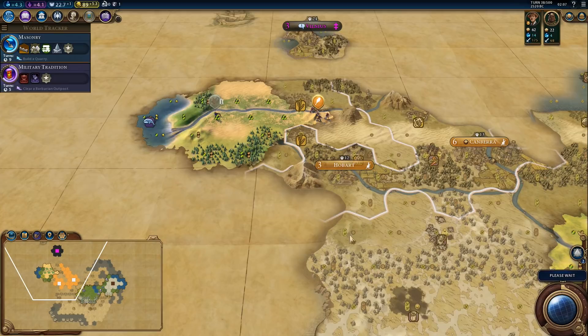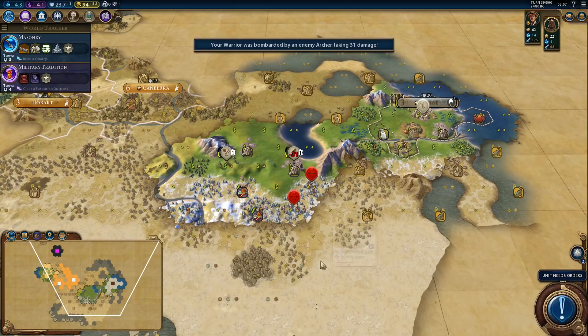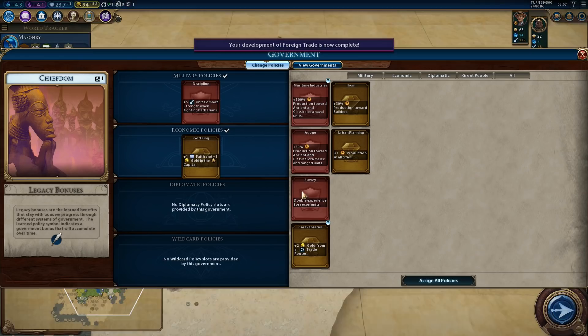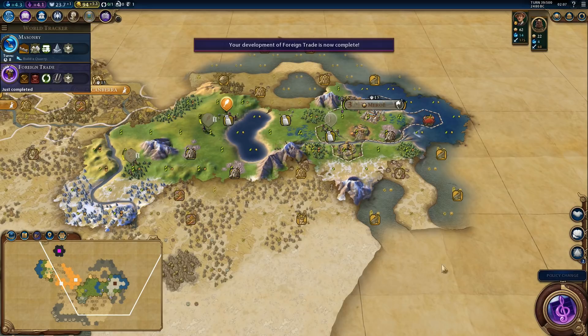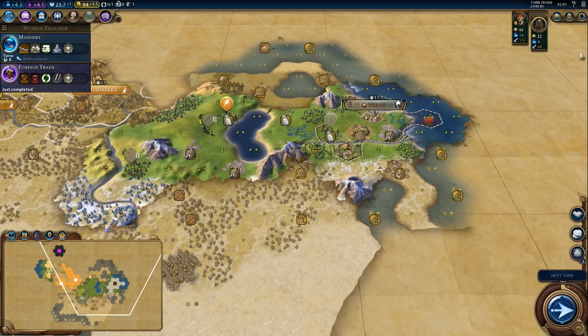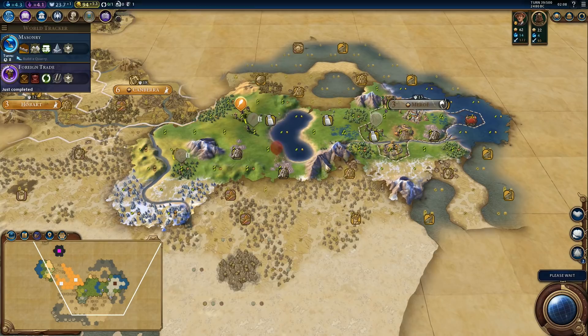The barbarian backed up but now we actually got an archer — that will help. We have to back up ourselves. We got the foreign trade boost. We still want discipline; we need discipline and we still need faith from God King, which is currently our only source of faith. I actually kind of need Australia's help right here because I don't want to lose these units.